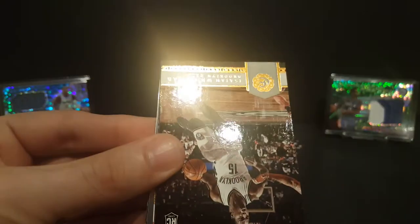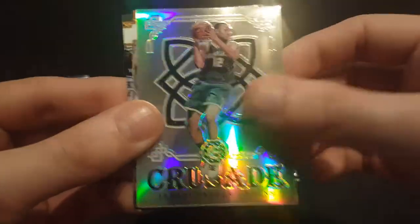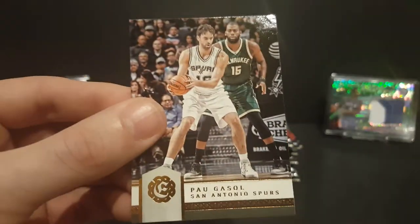Tristan Thompson, Isiah Whitehead rookie card, Draymond Green. Got a count parallel of Domantas Sabonis. Crusade of Jabari Parker, Brandon Knight, Michael Beasley, and Pau Gasol.